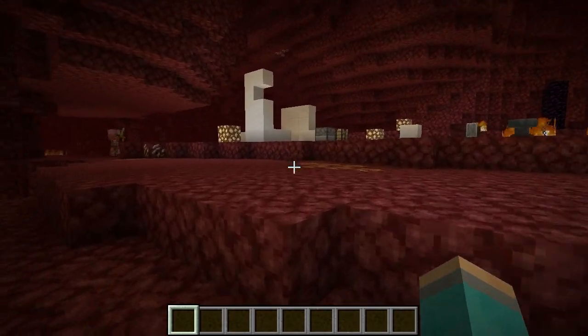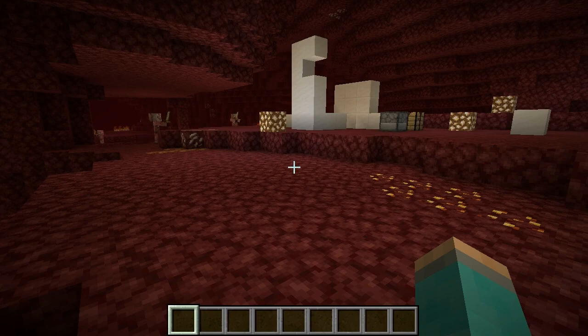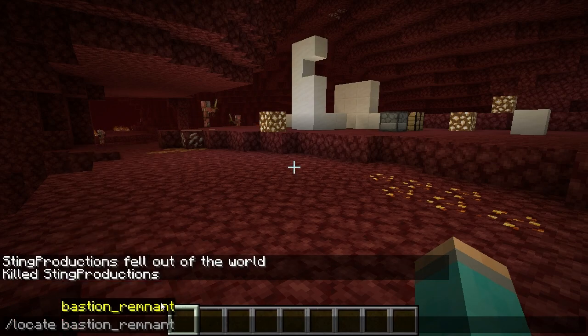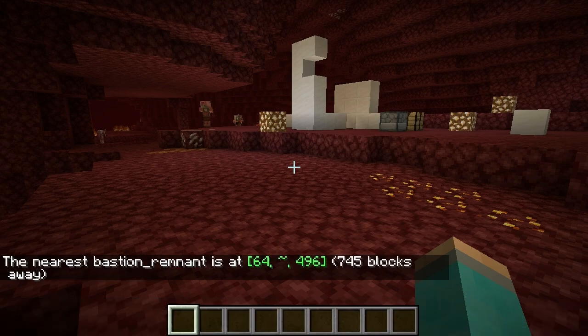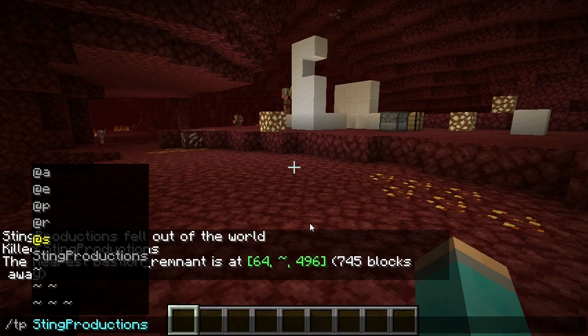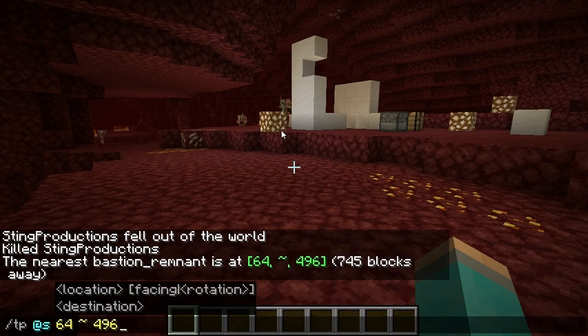As far as finding it in creative or with cheats, you can do it by typing the Locate Bastion Remnant command. That gives you the coordinates, and then you teleport yourself to it. I will tell you that if you're doing this in survival, it might be better to be in creative, because if you do it in survival there's a good chance you're going to teleport inside a block in the Nether and suffocate.